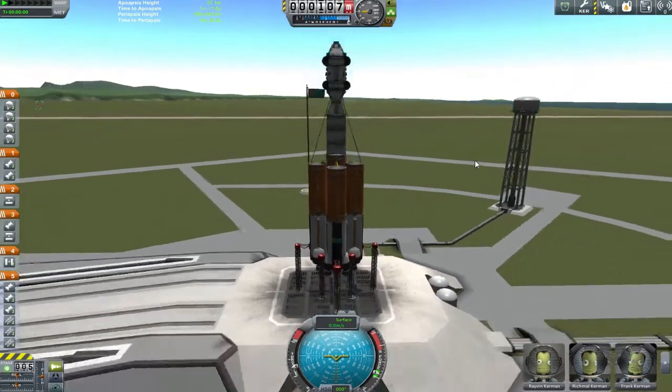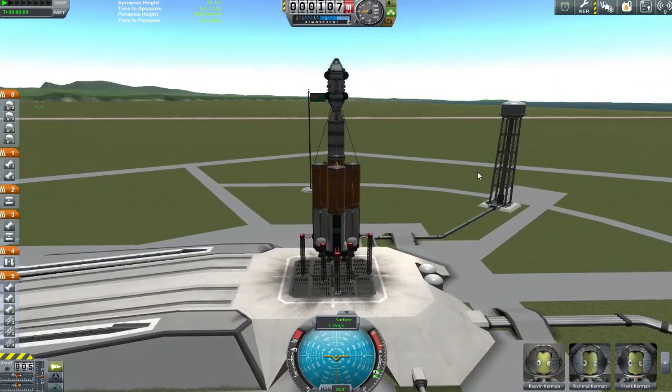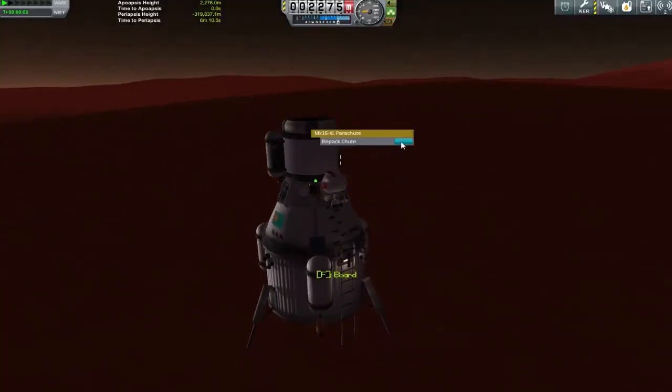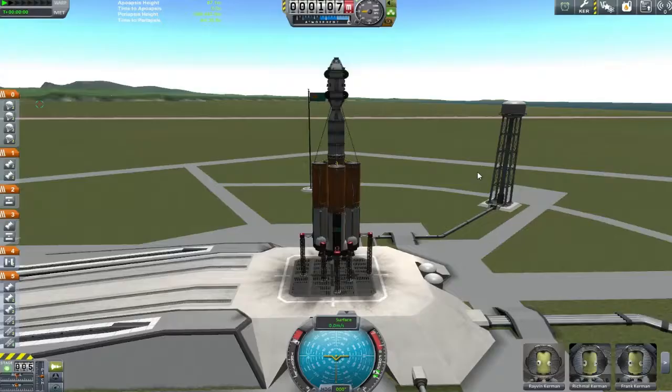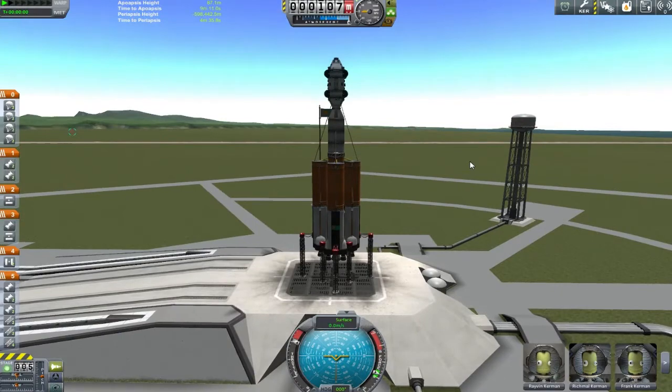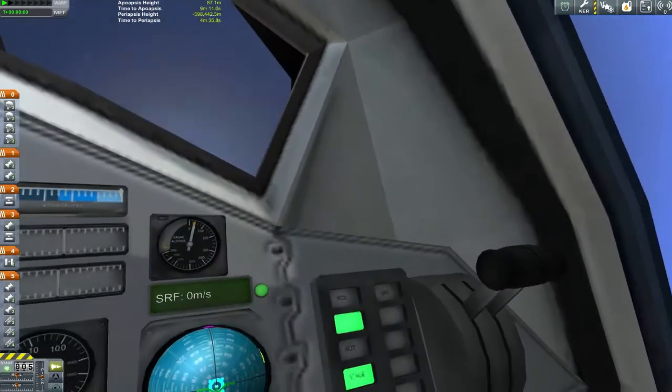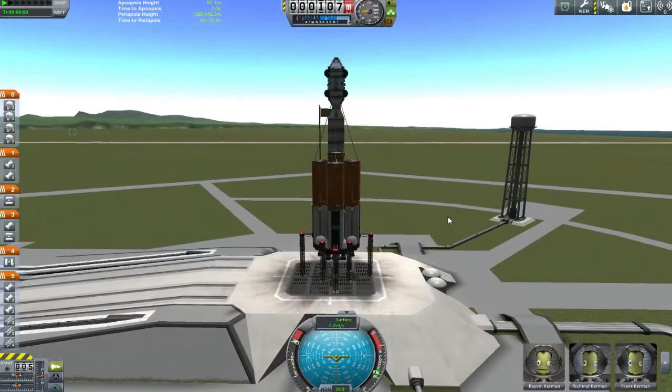Hey guys, welcome back to Twitch's Kerbal Space Program. Those of you who remember the travesty on Duna will know I've been a little lax when it comes to training up my kerbals. To that end I have made this vessel. I'm calling it the Big Ass Deployment Aerospace Shuttle System, or BADASS for short — or as it's been lovingly called by the kerbals here, the Moon Pig.